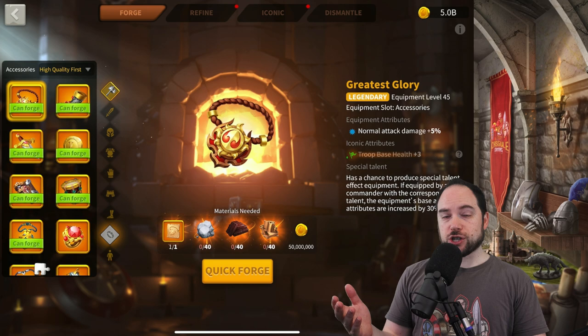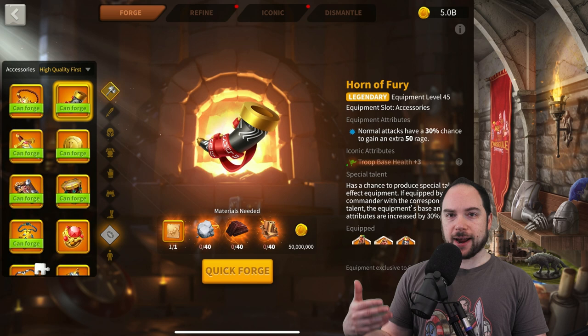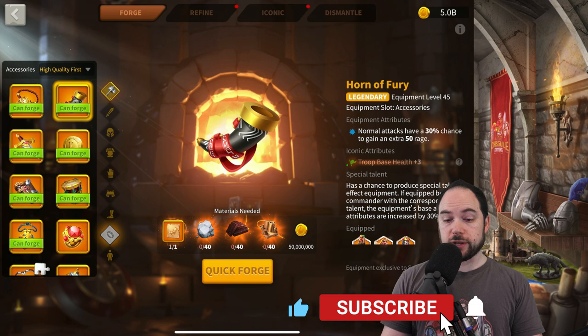It's strong in situations where you know you're going to get swarmed. The next artifact is the Horn of Fury — one of my favorites. It has a 30% chance to generate 50 rage with no internal cooldown, so this thing can fire off back to back, which completely pops off and is out of control. It scales especially well on commanders that give you more rage via the Rejuvenate talent or rage-generating skills.